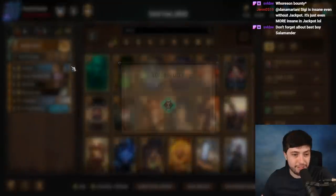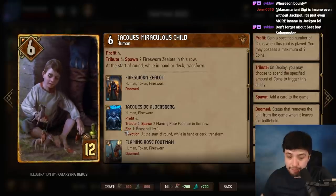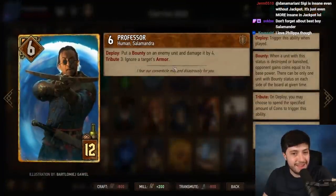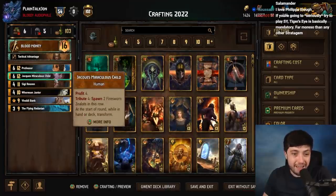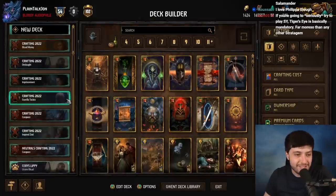Going back to Syndicate on-the-edge cards: Jacques has seen a lot of play as a 12 for 12 with a spending ability — you can make one-for-one off of him, and he's point slam if you have better things to spend coins on. Professor, especially with the rise of bounty, has seen a ton of play — six for 12, effectively dealing four damage and profiting four. They're usually not run together. Jacques in particular is a pretty safe craft with recent CDPR support for Firesworn.